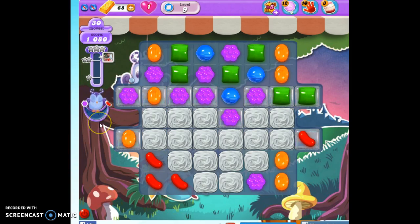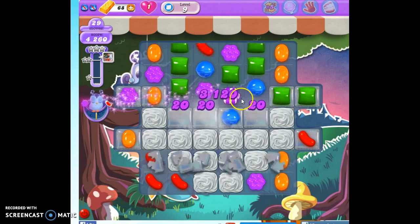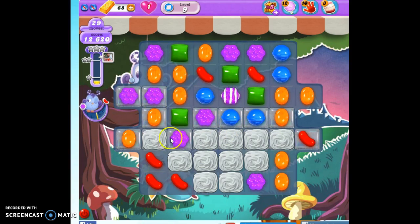Now, here's the problem. Not worried about the points. Not really worried about the jelly — I think we can clear it all out in 30 moves. We have to keep him in balance, and he has to have an equal balance of purple and red. The problem is we've got a lot of purple up here and not a lot of red. Now, I know it seems like making a special with the purple might be a bad idea, but that will actually get rid of a large number of purple all at once and allow us to try to repopulate the board with some red over here.